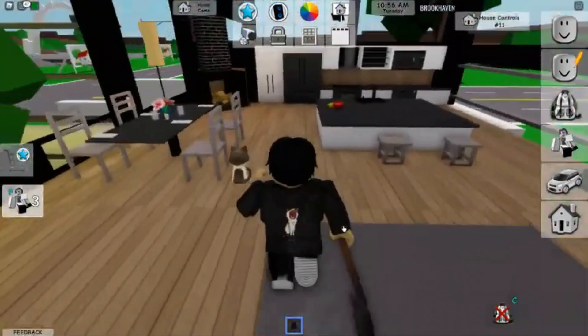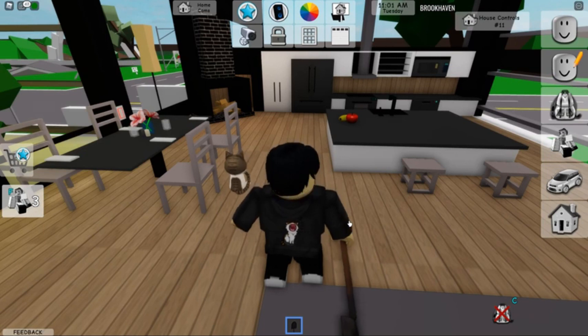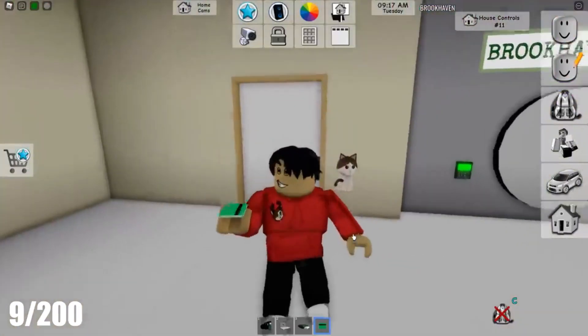Cleaners: Go to the Cleaners, move down the ramp, click on the hanging light, and enter the secret trapdoor that opens. Brookhaven Bank: Follow the path in the Cleaners' secret place and use a green key to open the door and find the vault.